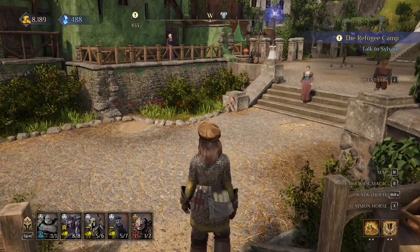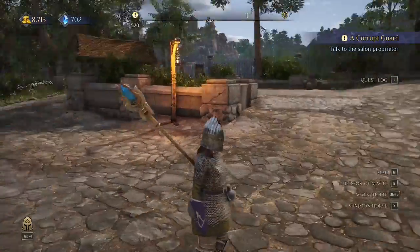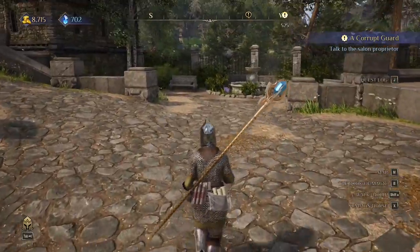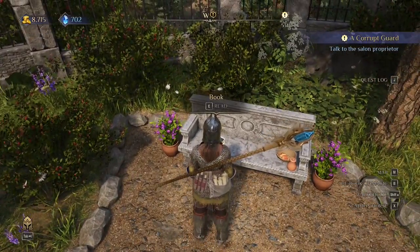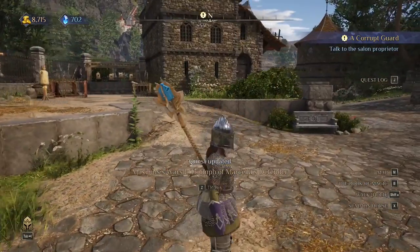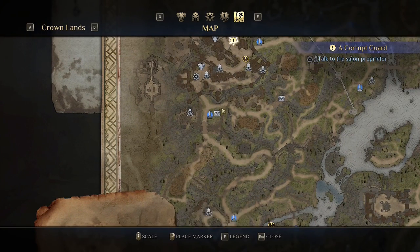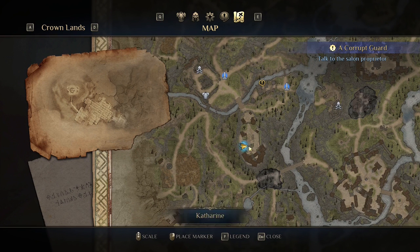Book number five is located right here near the castle — in the far away castle. It's lying right here on the bench. This castle is located near the city refugees camp and the bandit castle. Right here you will find this book.